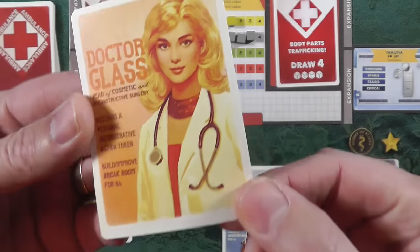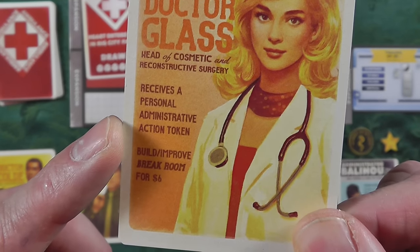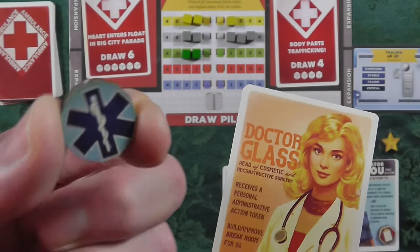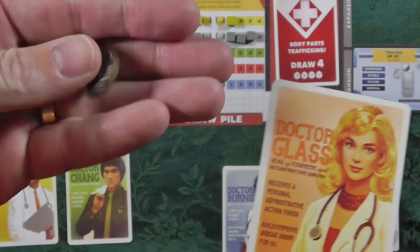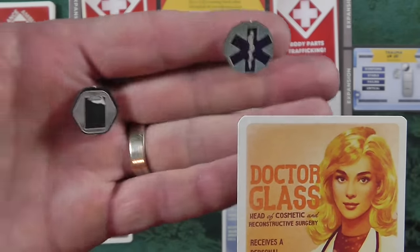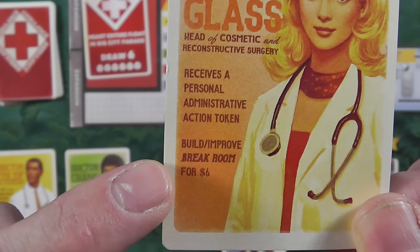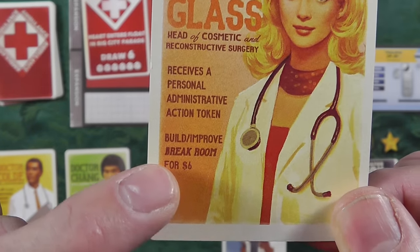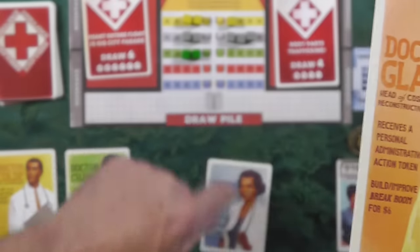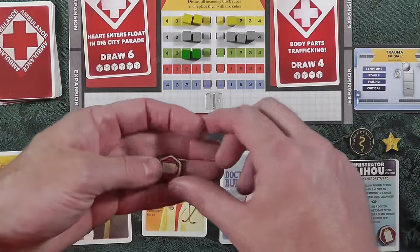Dr. Glass — again, the cheeky name — cosmetic surgery. She receives a personal administrative token. There are medical actions and administrative ones laid out in the rules — administrative ones deal with training and moving patients around. She's got dual responsibilities. Her cool thing is she can build and improve a break room for six dollars instead of the normal ten, so instead of ten dollars it's going to be six, and money is tight, tight, tight.